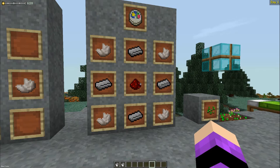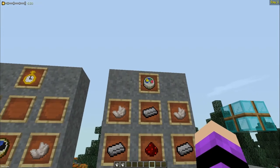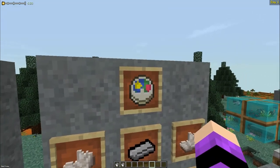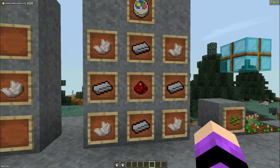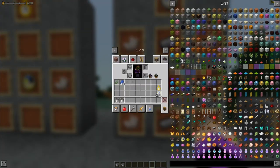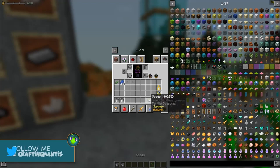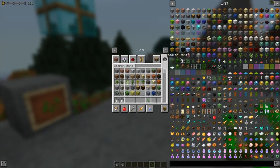The mod pack also has seasons: spring, summer, fall, and winter. You can craft a season clock made with redstone, quartz, and tin ingots to see the current season. This is important because seeds are only fertile in certain seasons — for example, wheat only grows in summer or autumn and won't grow at other times.